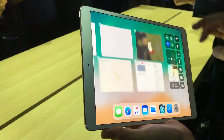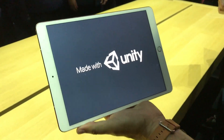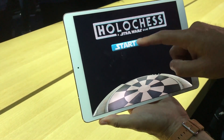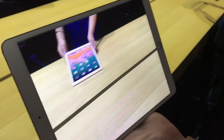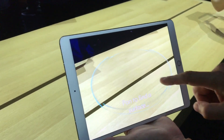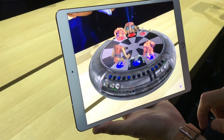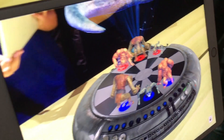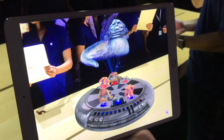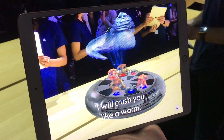Another demo we want to show you is holochess for ARKit in iOS 11. They're working with Unity on this, so this is definitely a Star Wars game. You'll be able to place your board pretty much wherever you want on the table — and all of a sudden it is there.